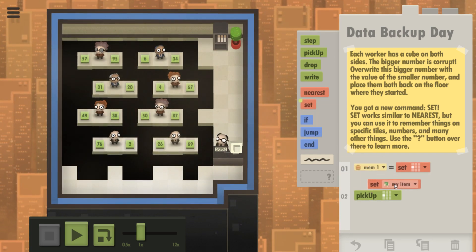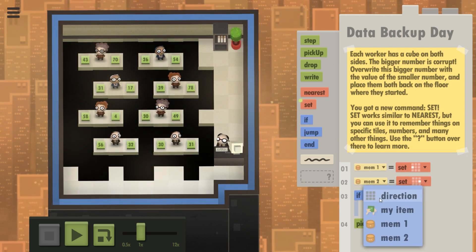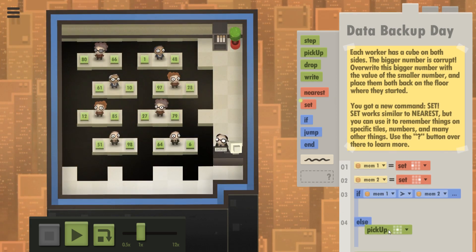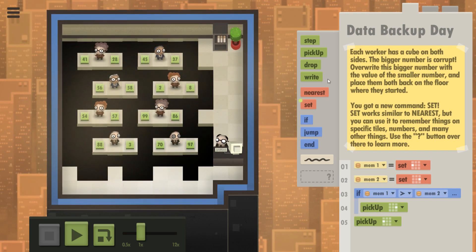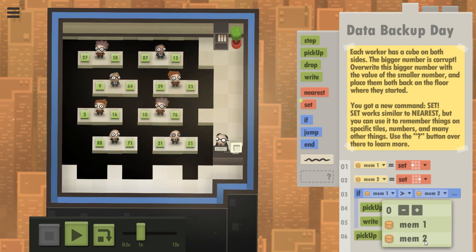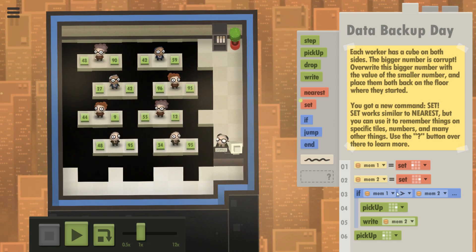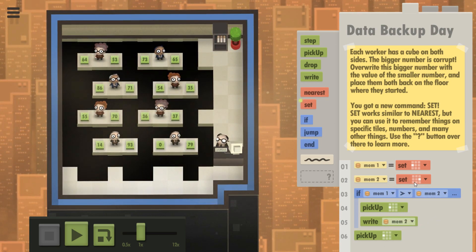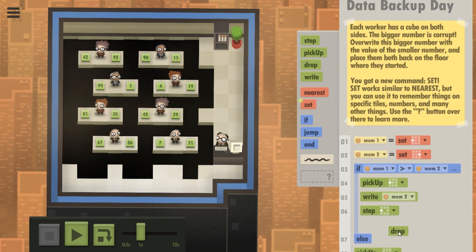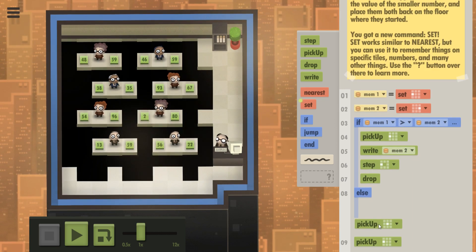Okay, I'm going to set Mem1 to the left, set Mem2 to the right. So if Mem1 is greater than Mem2, then pick up to the right — which one am I getting rid of? The bigger number is corrupt, so I'm writing Mem2. If Mem1 is bigger, then I want to pick up to the left, write Mem2 there. Okay, so then step and drop. Step and drop. Else — pick up. Let's do an end, else, pick up.